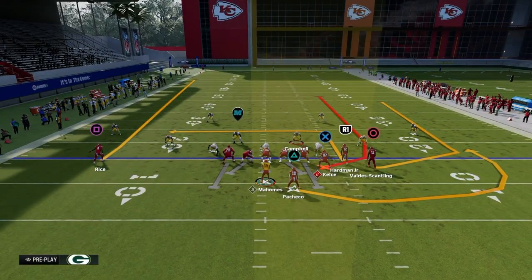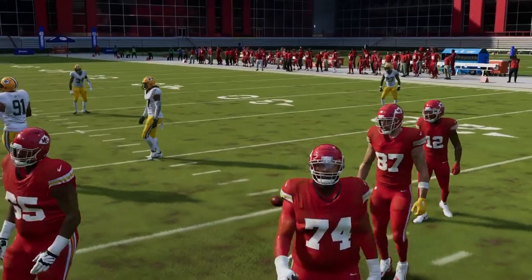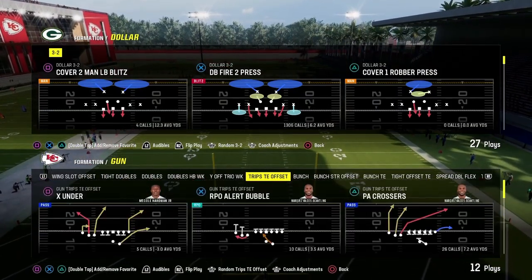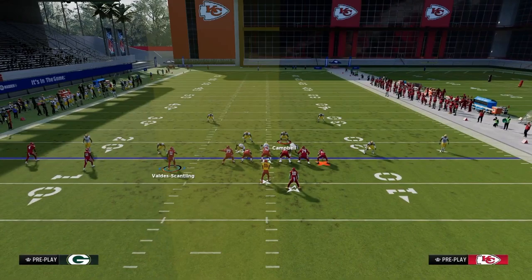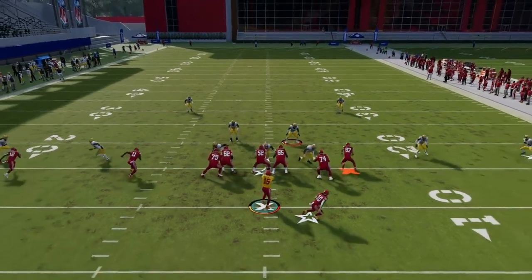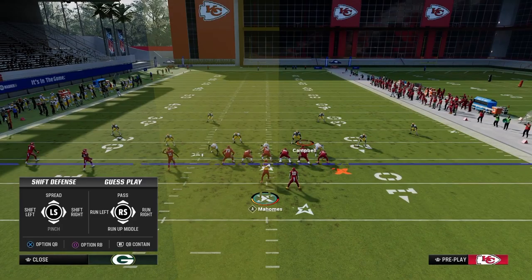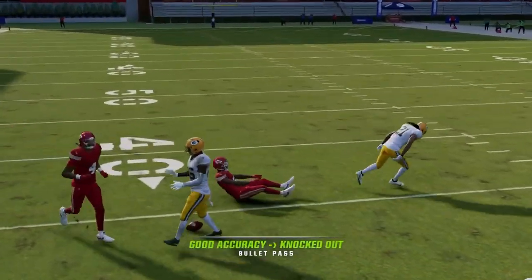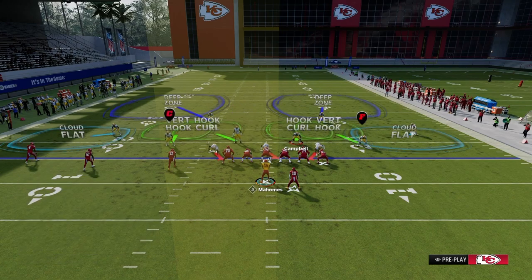Now applying this to other formations. The perfect way is to use the running back in the delayed or short seam area, or slot receivers out of spread formations to attack the quick seam. The play Verticals out of Trips Tight End does this well — the streak attacks the deep seam area between hash marks and numbers. You can zip the ball right in between zones, effectively attacking Cover 4, Cover 3, and Cover 2. The vert hook is the key zone that defends the seam area.